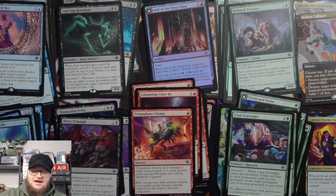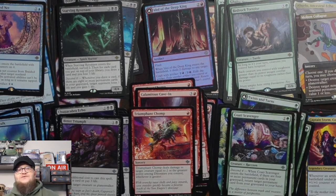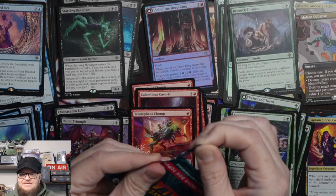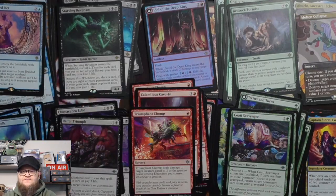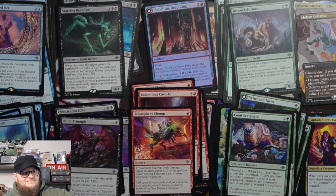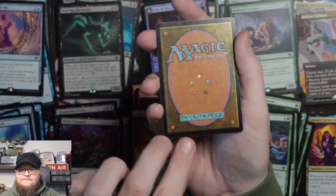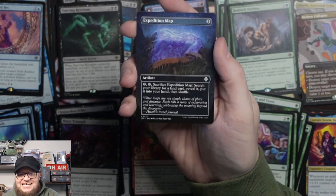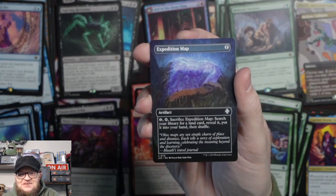That was a lot of fun. I missed being able to open a draft booster box like that — I haven't been able to do that in a long time. Let's go ahead and see what we got in the Box Topper. I did make good time on this video, a lot better than the last two. It opened a little weird... we got an Expedition Map. Not really what you want to pull in that, but there you go — Expedition Map is a fine card.